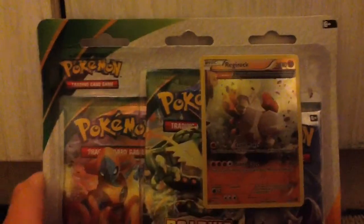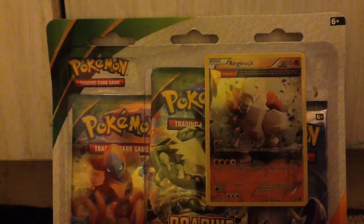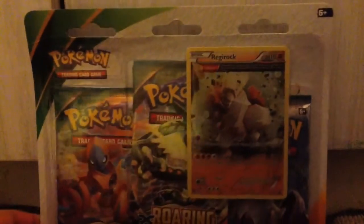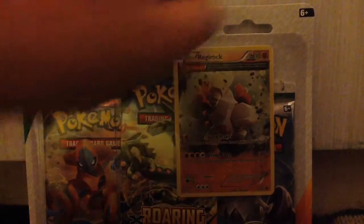Yeah, it also comes with a Fennekin coin right there, a little silver Fennekin coin. If you turn it around, it looks like that little baby biscuit that you get from Serena — the girl from X and Y. But anyway, let's stop rambling and start unboxing this.